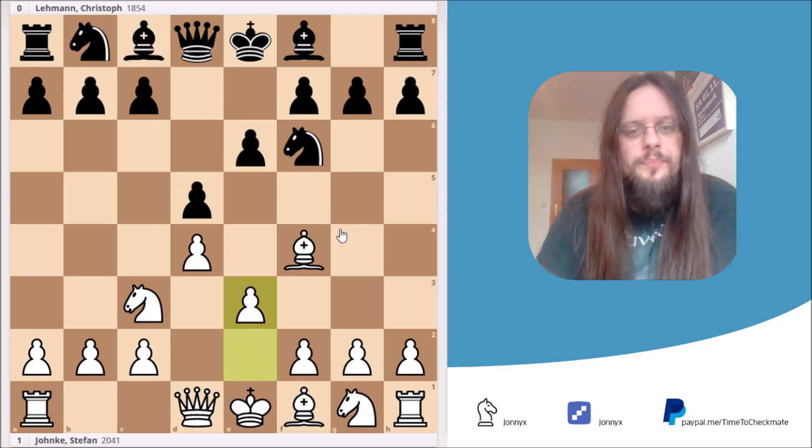In the game I played e3, and Black played a sensible move — a6. What would have happened after c5? You already saw this in my first video about the Jobava London System.